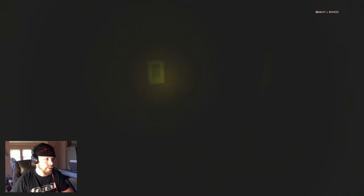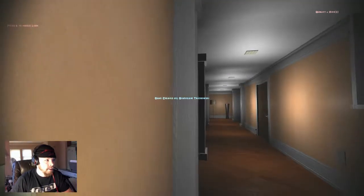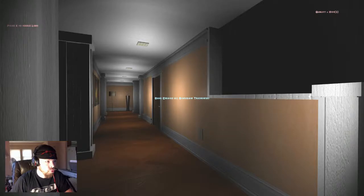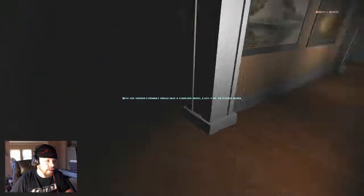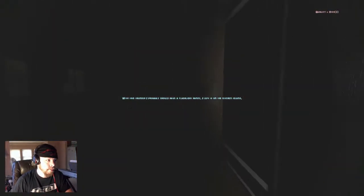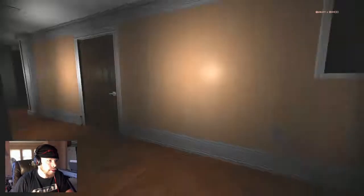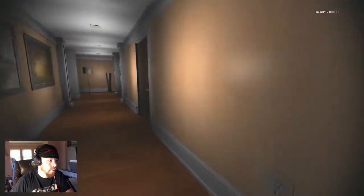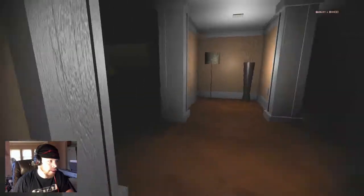This looks like a familiar start compared to the first one. Press E to toggle the light. Game created by Stanslaw Druchowski. Alright, Stanslaw, what you got for me? The visuals look pretty similar to the first one. With this thunder, I probably should have a flashlight. I'm just going to start off by exploring all the rooms and flipping on all the light switches that I find.